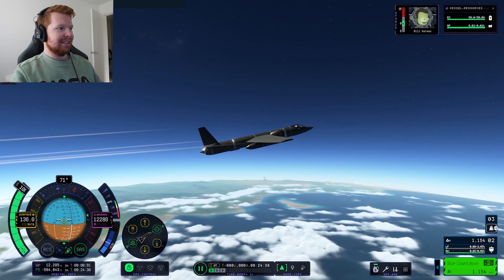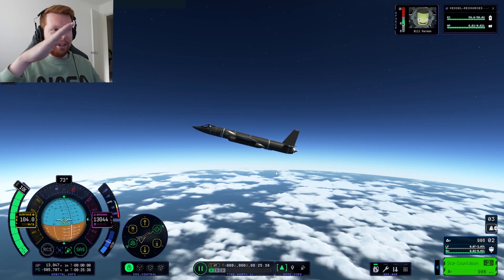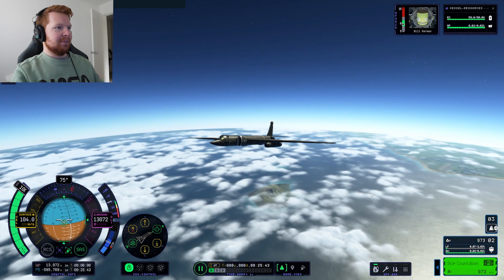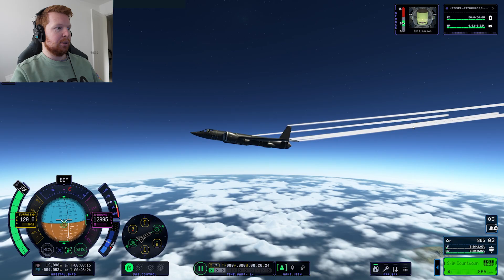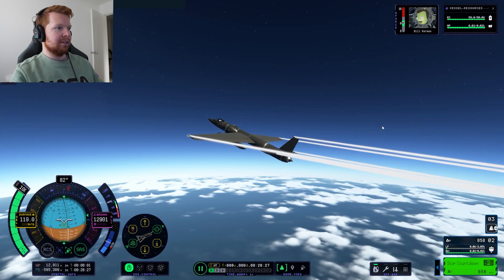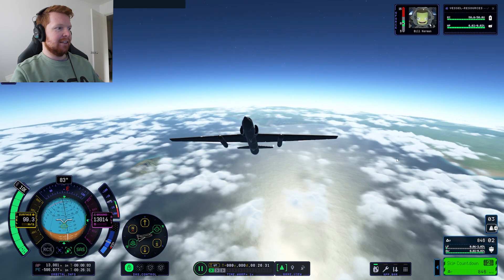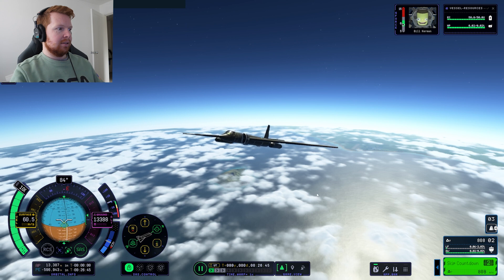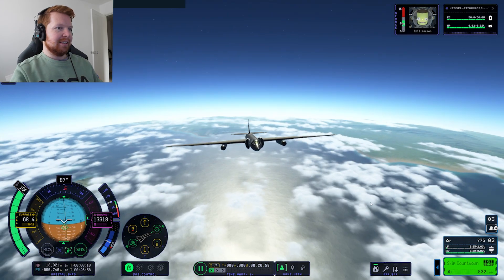How much angle of attack do I need to keep in the air? Feels like I'm just sort of riding a wave through the atmosphere — probably not the most efficient way of flying. Let's try and trade the speed for altitude now. Pull up, come on. How high can we go? Don't stall it. 13,000... almost 13,400. It's not going much higher than that, I don't think.